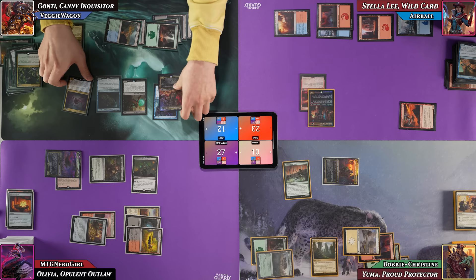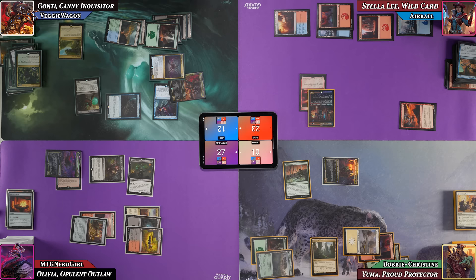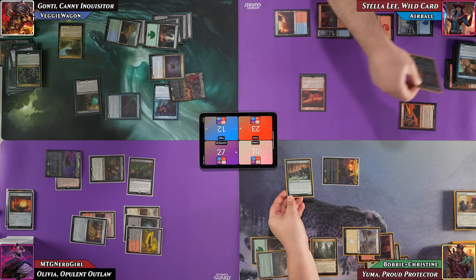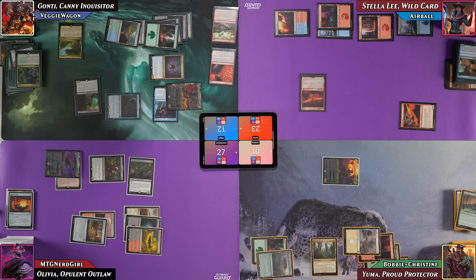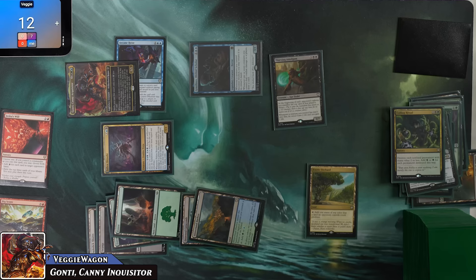VeggieWagon attacks Airball with Gonti and Fallen Shinobi, and Bobby with Grazalax. Airball blocks Gonti with Stella Lee as a chump. Fallen Shinobi connects, exiling Airball's top two cards for Veggie to play free. Gonti's trigger draws one for Veggie. Veggie plays Jace's Will targeting whoever has the most cards — eight in hand — generating eight red mana and exiling the top three: two lands and a Brainstealer Dragon. Veggie casts Big Score, discarding a Swamp to draw two and make two treasures.